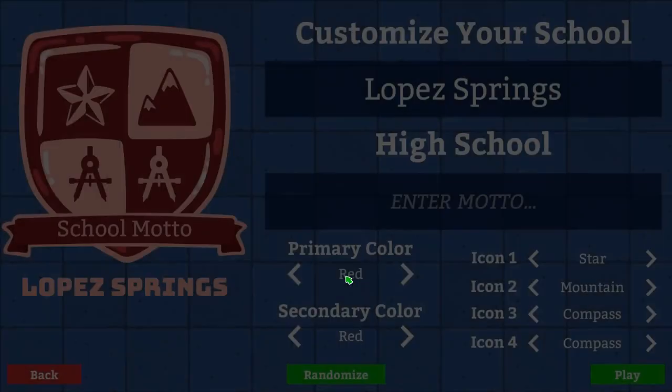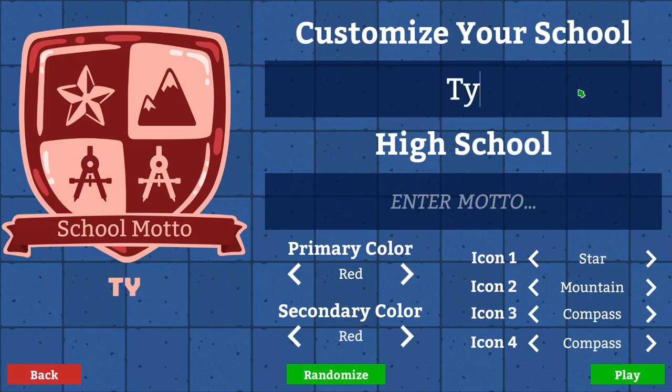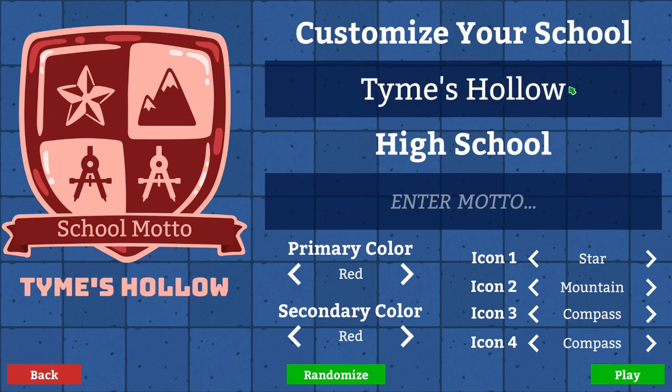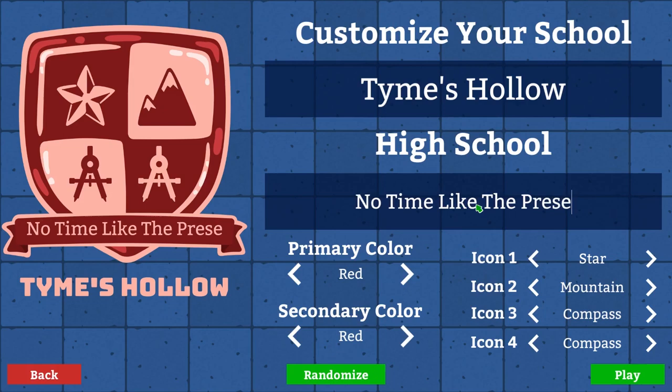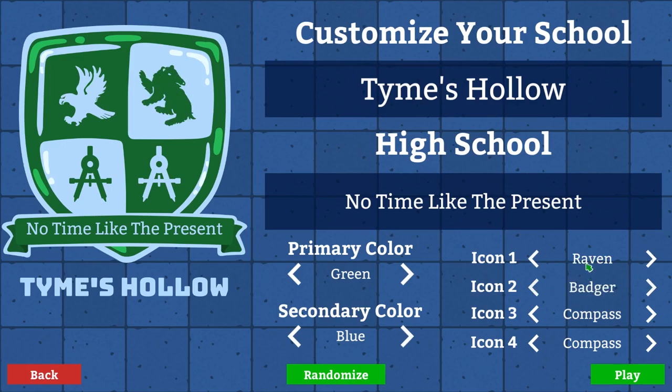So we're going to go ahead and jump right in. I've played just a brief little snippet of the game just to get a feel for it before we recorded. So we're going to customize our school. We're going to be Times Apollo High School. Our motto is going to be No Time Like the Present. We are going to go with a green and blue feel to our colors here.